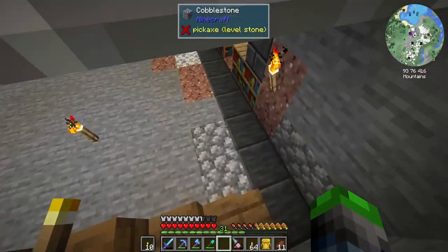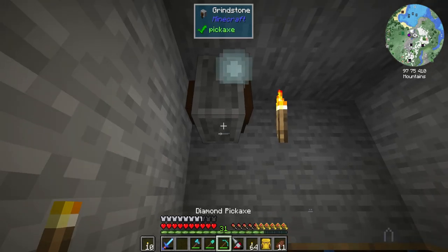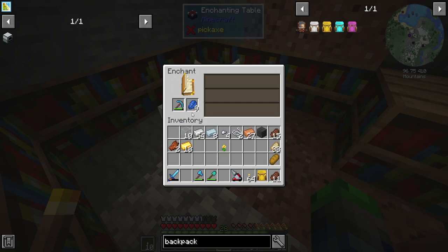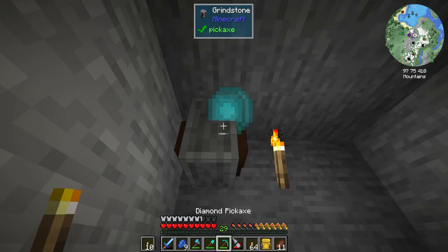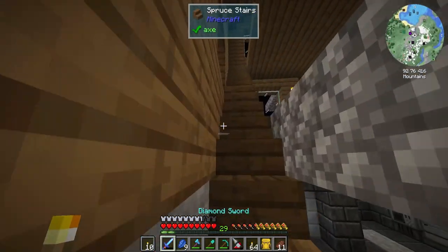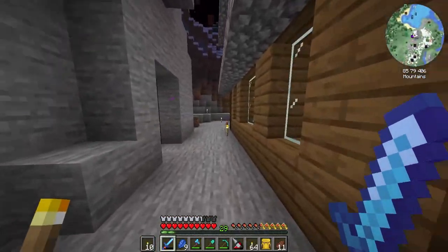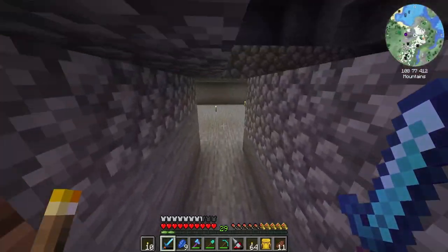We're going to do some enchanting here. I did look up the specifics for phantom spawning - we need to have at least three days of non-sleeping. So I'm going to be working on not sleeping, and while I do that I'm going to be over at the blaze farm slicing up some mobs so we can enchant. We got Excavate on there - I really wanted it because I thought Excavate was going to work how this drill works, but unfortunately it does not.